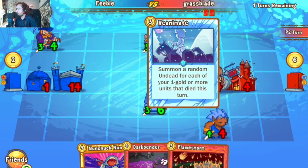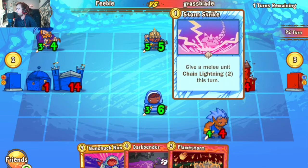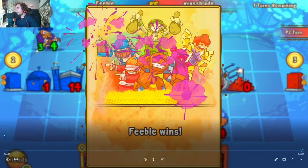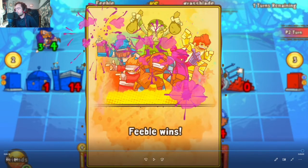Nun isn't really going to do it — he trades into the Andruin, Reanimate thrown out into the Banshee, again not doing a whole lot. There is the surrender from Grassblade. Dwarven decks need time to set up those big units with Mithril and weapons, but facing a last will deck that carries global burns like Flamestorm and Dragon's Fire is just a tough matchup. Congratulations to Feeble for the victory — on to game number two.